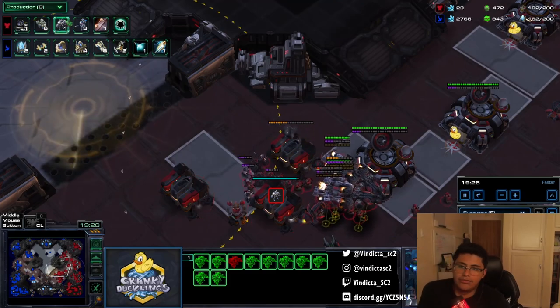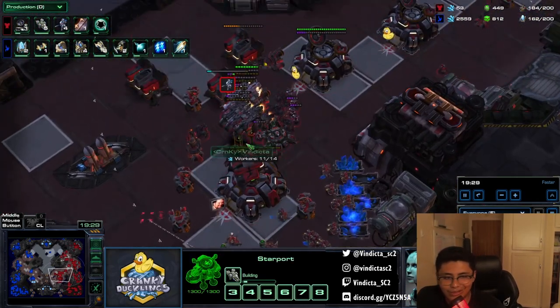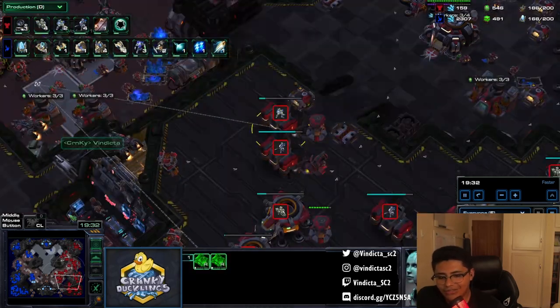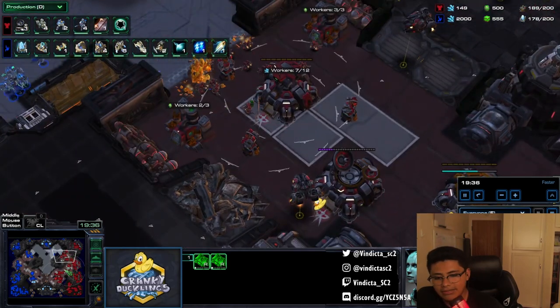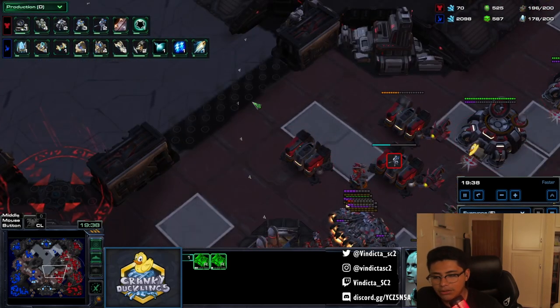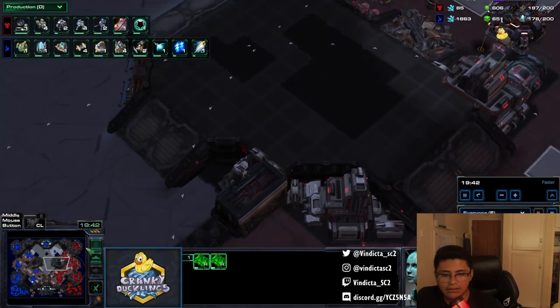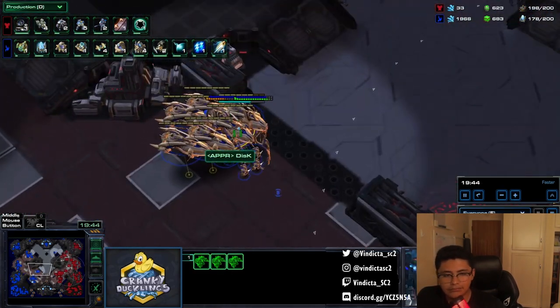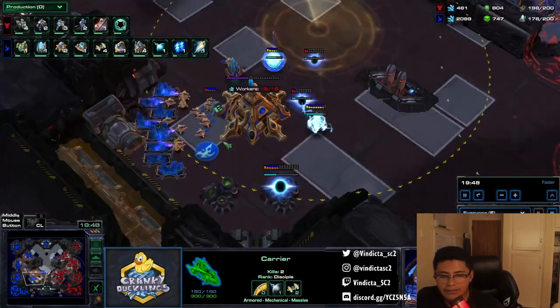I'm just pumping out liberators and ghosts — they're able to land EMPs and splash damage. If I had more money I'd also add a ton of missile turrets here and here to deal with the interceptors. I scan and see my opponent taking space. I'm trying to rebuild my army but it's taking a while because I was a little broke, and that's the unfortunate reality when you're behind against Protoss.